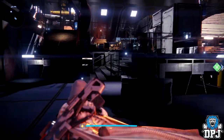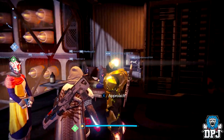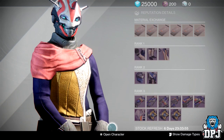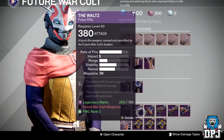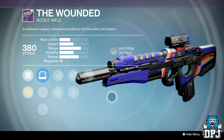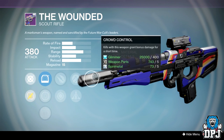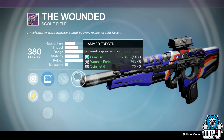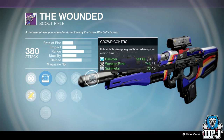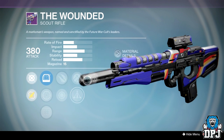Now heading to Future War Cult. This week we've got more weapons for PvE than PvP. The Wounded can make a decent PvP weapon if you get the right roll, but this isn't that in my opinion. We've got Crowd Control, Triple Tap or Hammerforged — you could use Snapshot, Hammerforged and Crowd Control for PvP, it wouldn't be the worst actually, but you can get better. We also have Explosive Rounds, Triple Tap and Crowd Control which makes a decent PvE rolled scout rifle.